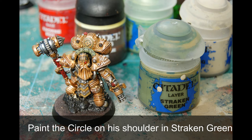Then I've just gone back and done the icon on his backpack - gone around the outside circle in Striking Scorpion Green. I've also painted the circle where you can put a Fleet icon on his other shoulder pad green - I'm ready to paint an icon on there but I haven't decided what icon I'm going to put on it yet.